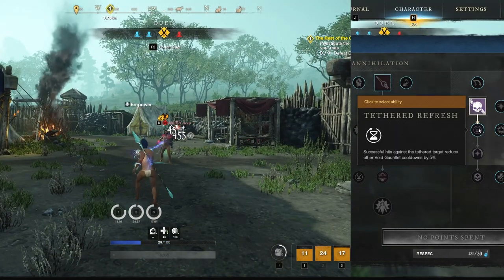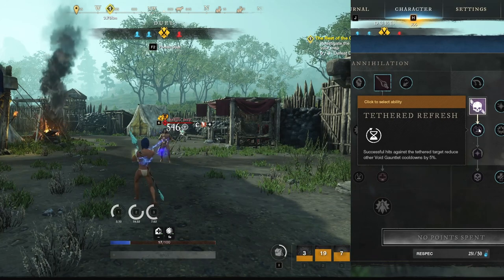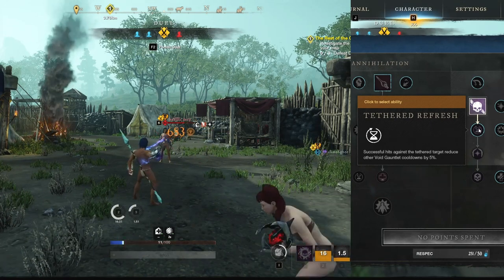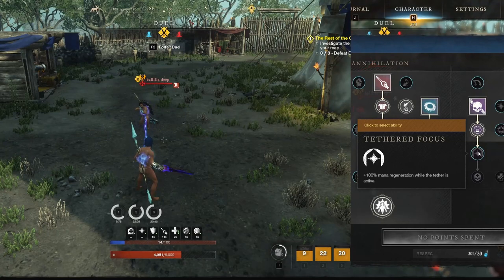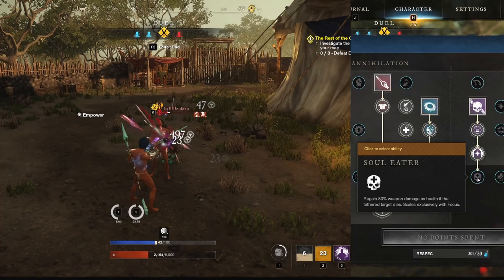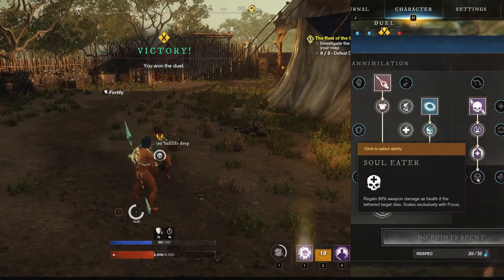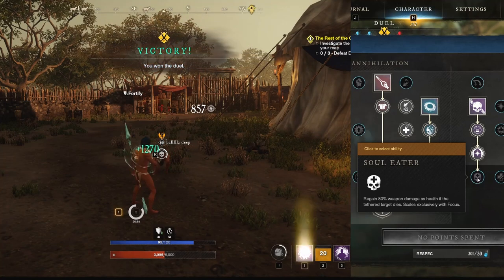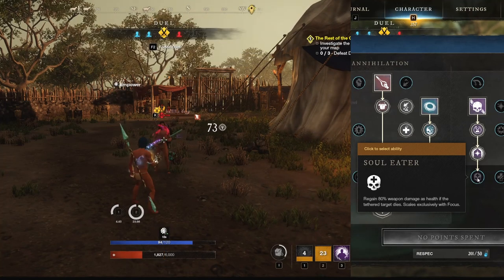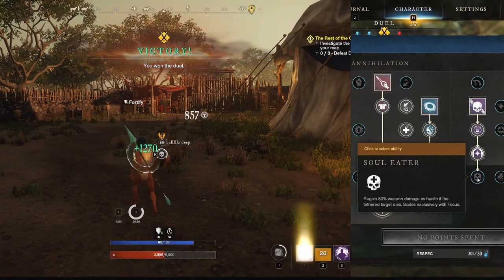The first Tether upgrade is Tethered Refresh — hitting your tethered enemy grants 5% cooldown reduction per hit, though this doesn't apply to the tether's own cooldown. The second upgrade is Tethered Focus — gain 100% mana regen during the 10 seconds your tether is active. The third upgrade is Soul Eater — get an 80% weapon damage heal when you kill a tethered target. Since tether is designed for 1v1s or boss fights, getting a heal after the fight is already over has basically no value. And as always, this scales exclusively off weapon damage, not focus.